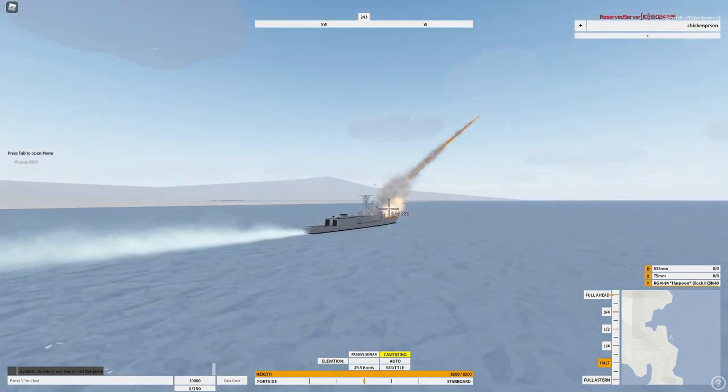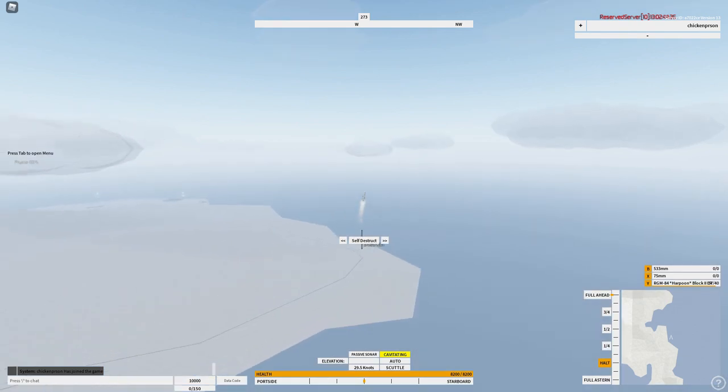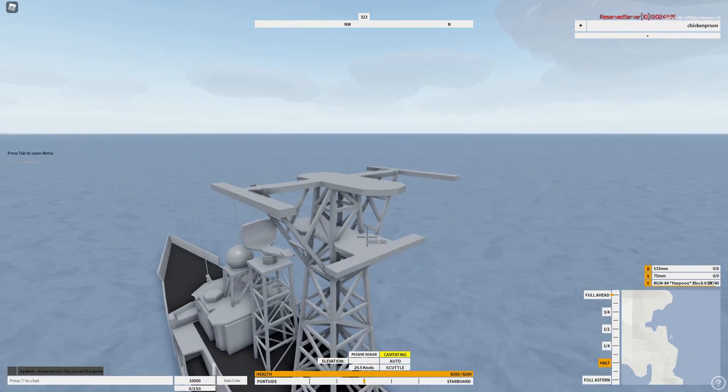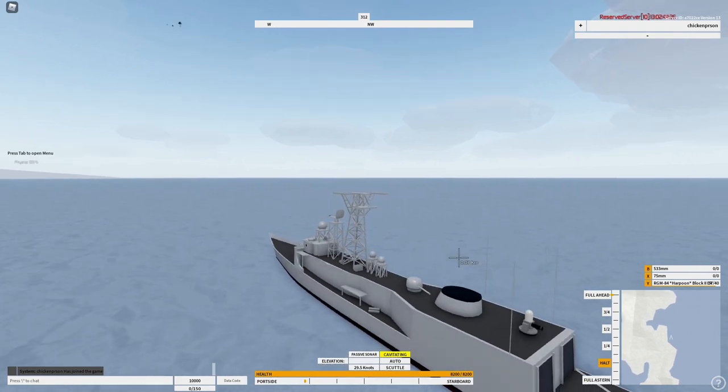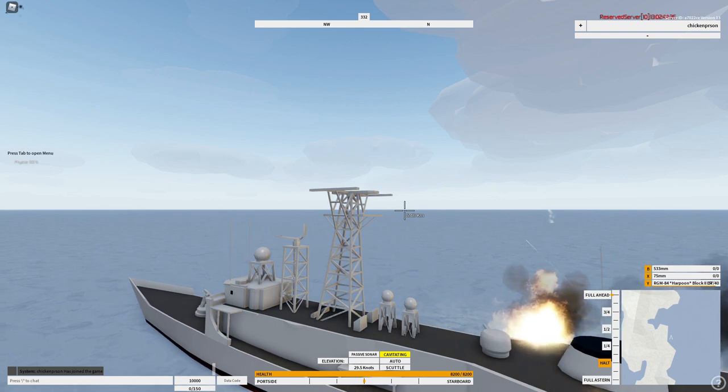If you don't know how the Sea Whiz works — you can see these go off. Remember you can track missiles with key four. That's my shot. You can track them with four, and that's about the basics of the Oliver Hazard Perry, which is a pretty basic frigate, which is why I picked it.